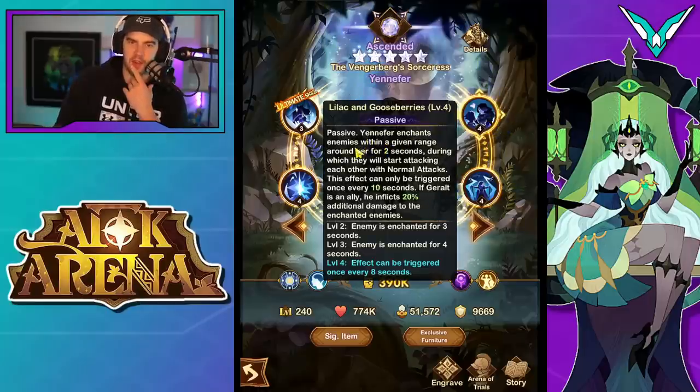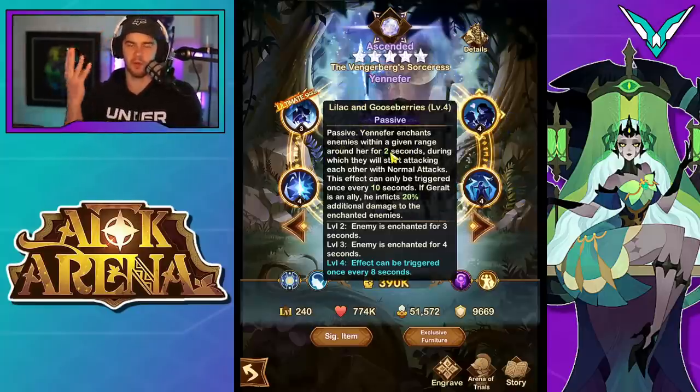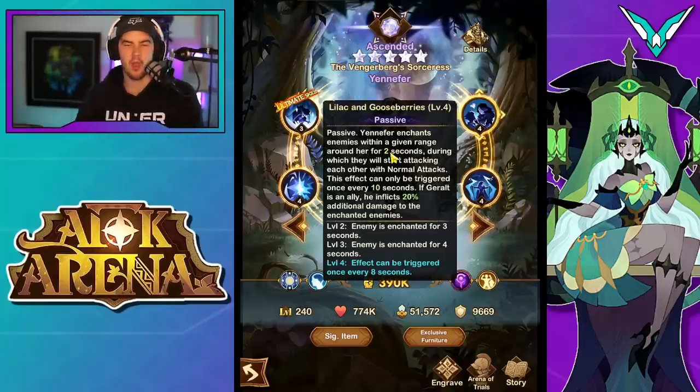Moving on to her passive: Yennefer enchants enemies within a given range around her for two seconds, during which they will start attacking each other with normal attacks. This effect can only be triggered once every 10 seconds. If Geralt is an ally, he inflicts 20% additional damage to the enchanted enemies. It goes up to a four-second enchant on an eight-second cooldown. I'm not entirely sure whether she activates the effect once and then can't activate it again for eight seconds, or whether each enemy has their own cooldown — I need to test that. It's also pretty good with lunging enemies, as she'll fear them as soon as they lunge at her.